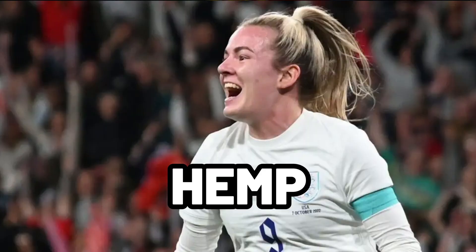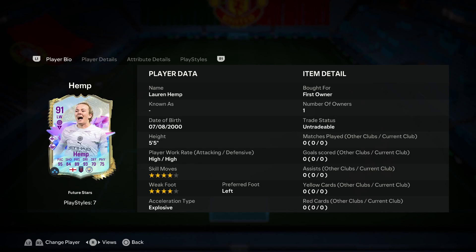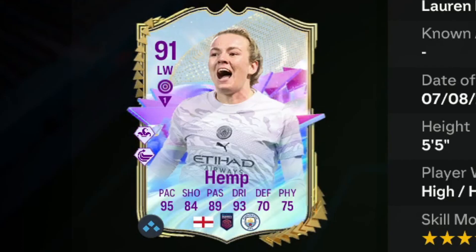We got Future Stars Lauren Hemp — let's take a look at her and try her out. We're looking at a card that has four-star skill moves, four-star weak foot, high/high work rates, and she is five-foot-five. Her current acceleration type is explosive: 95 pace, 84 shooting, 89 passing, 93 dribbling, 75 physical.